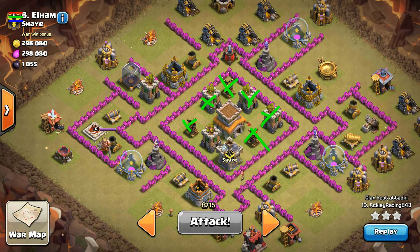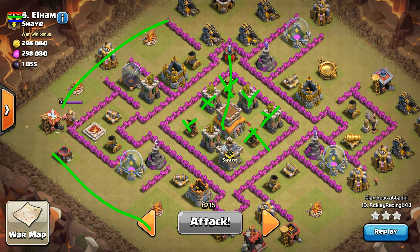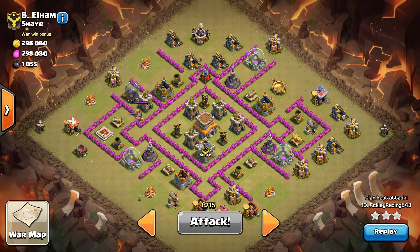The air sweepers are pointed south, pushing away from the two air defenses — the side you would probably want to come at with dragons. But there's just too much to get through; the air defenses cover the storages really well. The reason this works so well with go-wipe is it's very open; the golems have free reign once they get in.